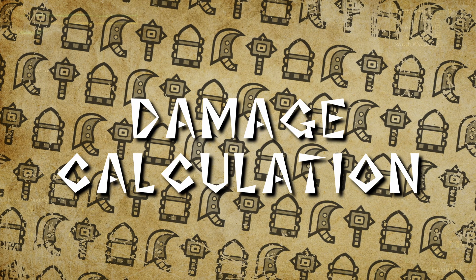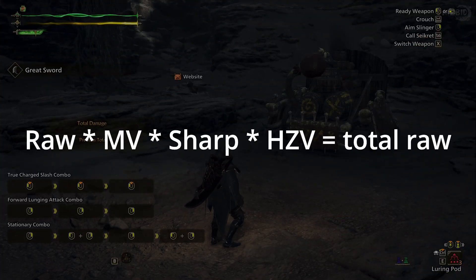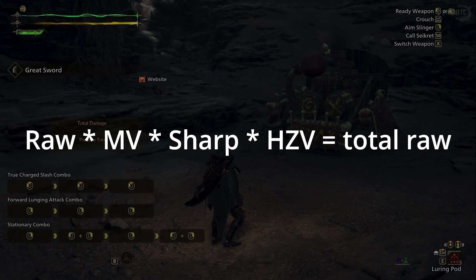Anyway, let's get on with the math. Here's the equation for damage calculation, ignoring critical hits for now. This may mean absolutely nothing to you at the moment, but we'll go through it one part at a time, and in just a few minutes, you'll understand it perfectly.